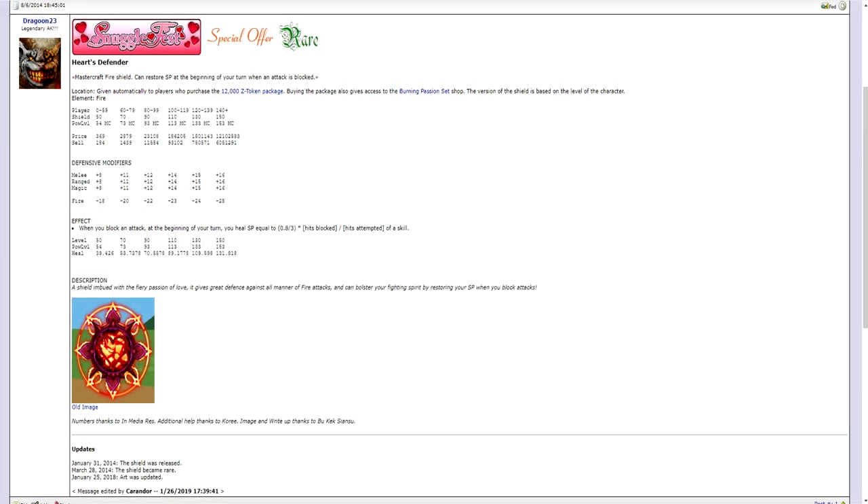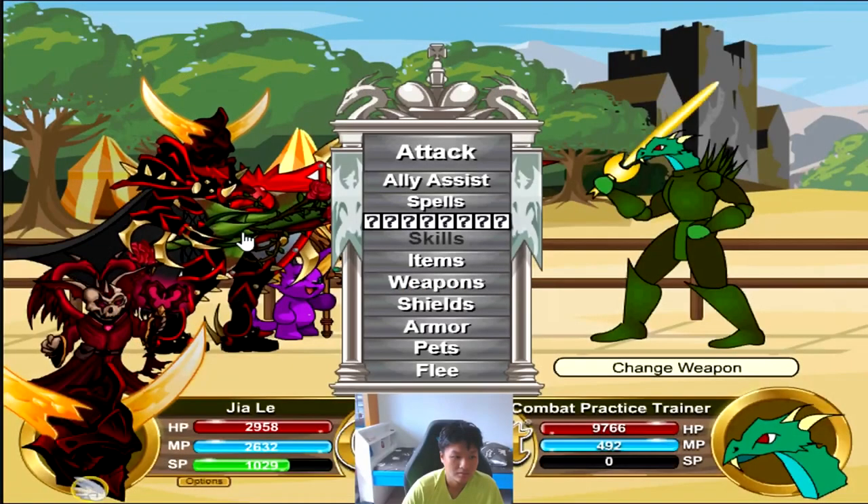Heart Defender is a Mastercraft fire shield that can restore SP at the beginning of your turn when an attack is blocked. The more hits that you block, the more SP the shield will heal. This comes in the 12,000 Z token package that returns around February each year. So if you're a P2W player and do not have a battle option for a fire shield, you can consider picking this up.